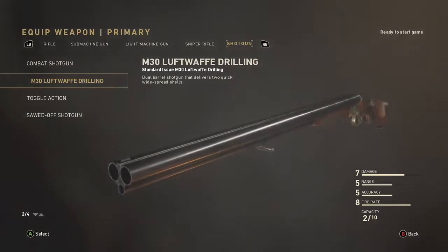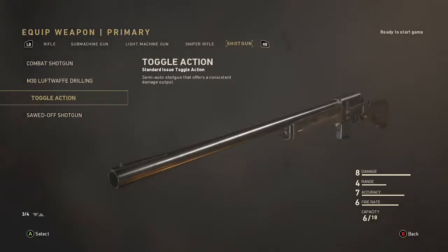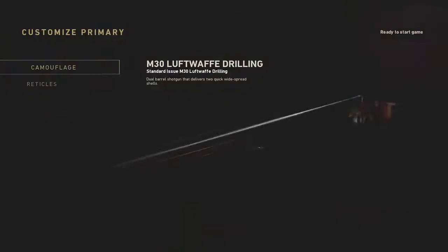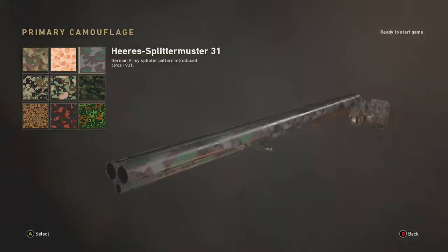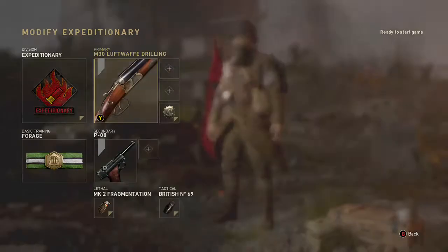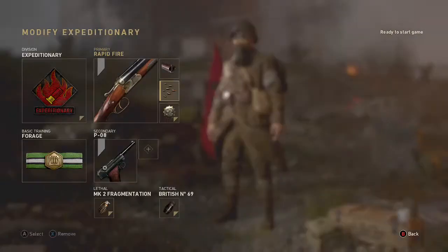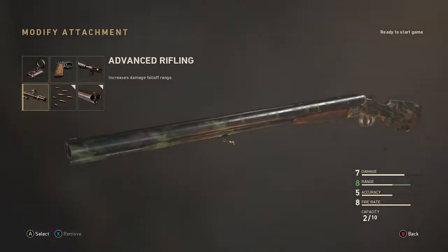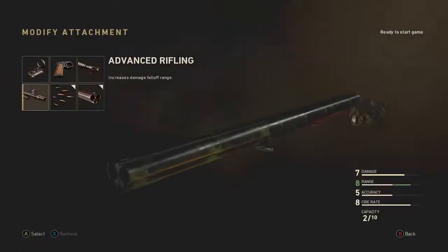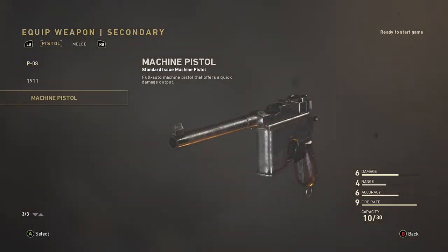I'm not going to use the sawed-off shotgun because it has weak damage — it has the best accuracy but that's it. We're going to use the Drilling. Let's hope I can put a camo on this thing. The rifle bullet and rapid fire — it needs advanced rifling for sure. Machine pistol.